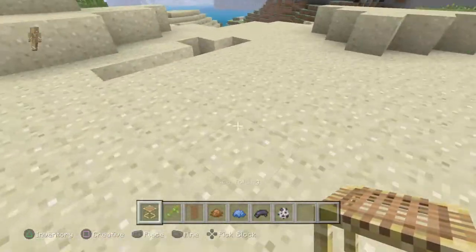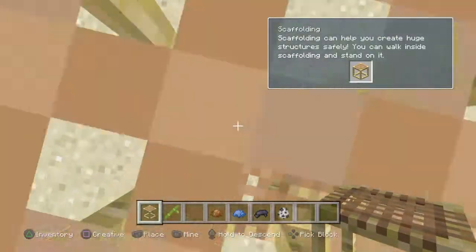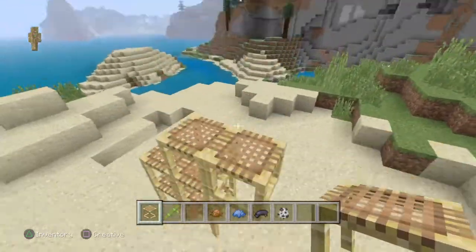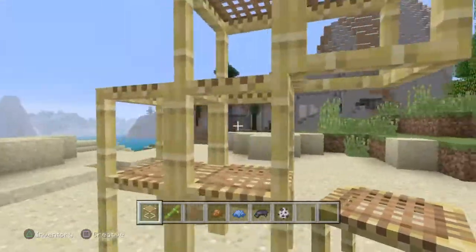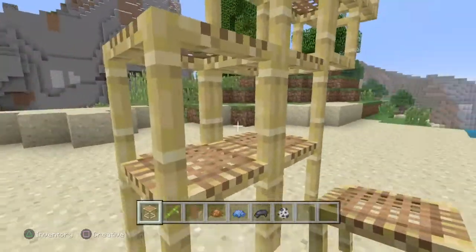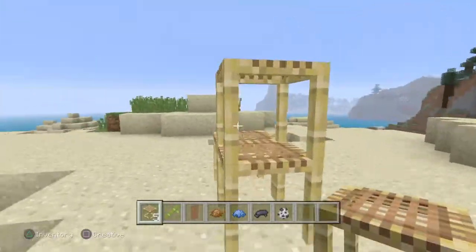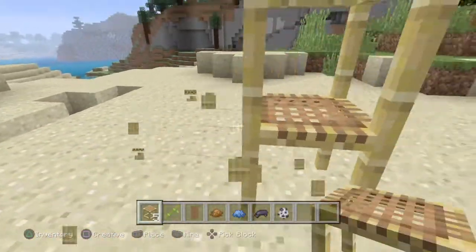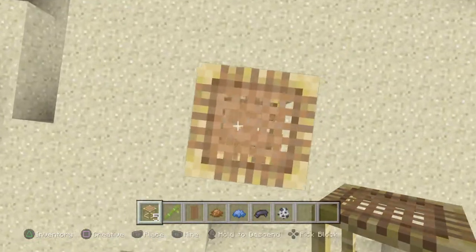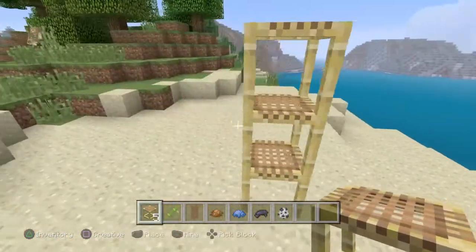The first thing is scaffolding — it's a new thing. It's just for when you are building big structures, so you can just place it on top of each other instead of using normal blocks. If you need to get up, instead of using a normal block you can go up. All you have to do is press X if you want on the PS4, and to descend hold R3. So that is our first thing.